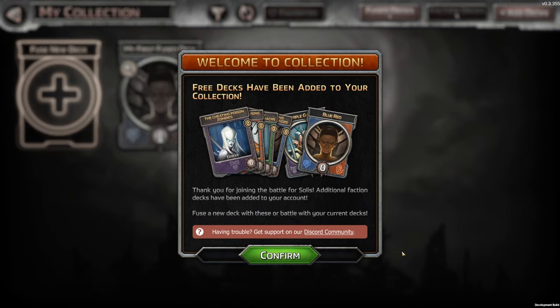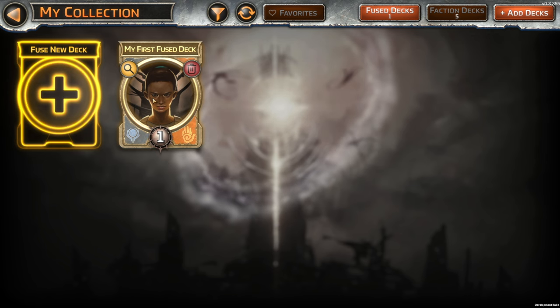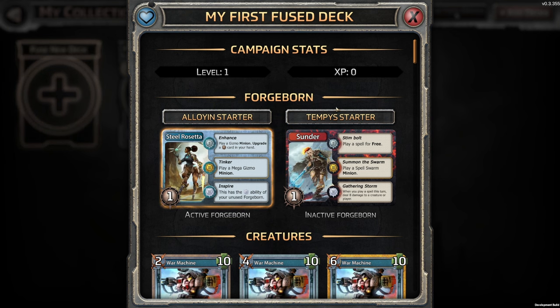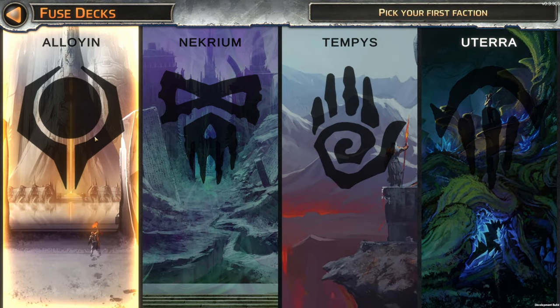Let's go to my collection. Free decks have been added to your collection — thank you for joining the battle for Solus. Additional faction decks have been added to your account. Fuse a new deck with these or battle with your current decks. My first fused deck — Forgeborn, Alloyan Starter, Tempest Starter. These are the decks that come with the game, so even though I redeemed a key code, you do have four decks of the four different factions — one of each.